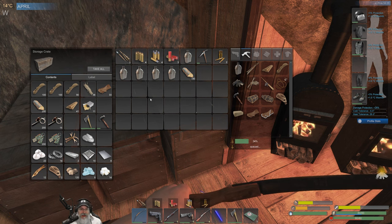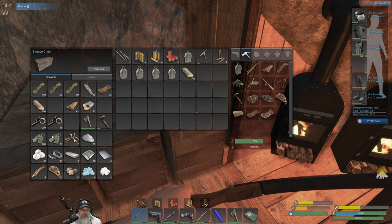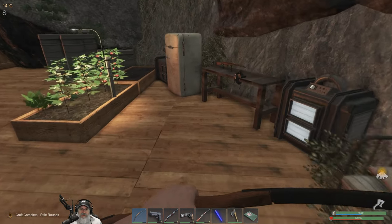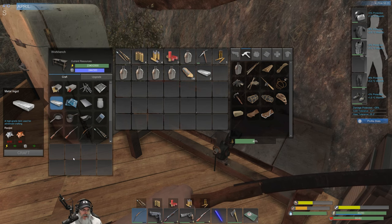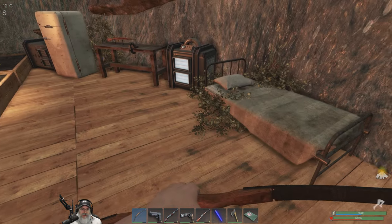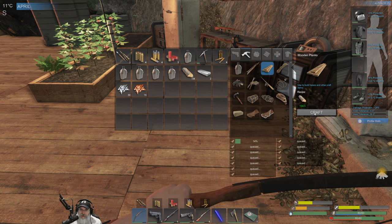We're actually starting to get a little bit of surplus of stuff, which is amazing. We have almost three full stacks of cordage, over a full stack of scrap metal, over a full stack of electronic components. We're doing good. Looks like we're going to need to make three ingots first — that's going to take 30 iron and 15 copper.